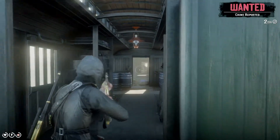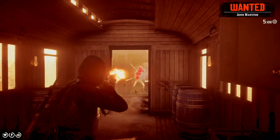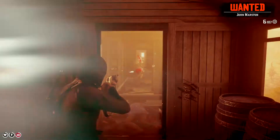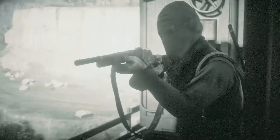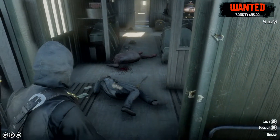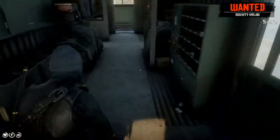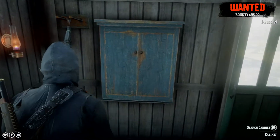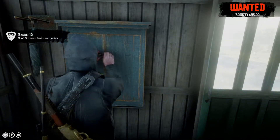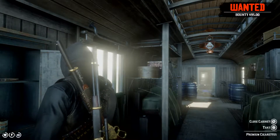As soon as you park the train, promptly deal with the guards. The crime was reported and I am now wanted — there's the bounty. Using a shotgun really makes for some gruesome kills. To rob the train, all you need to do is open this cabinet — boom — there we go: five out of five clean train robberies. If you want to skip ahead to when I escape, I'll put a timestamp in the description.